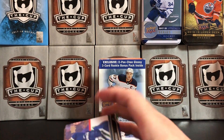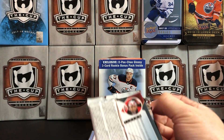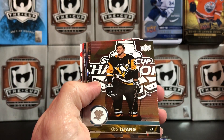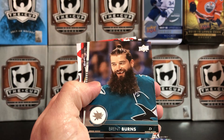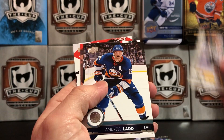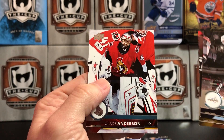Down to the final four packs, and then we've also got our glossy rookie pack. Dmitry Orlov, Kris Letang, William Karlsson, Brent Burns, O-Pee-Chee updates — Alexander Radulov on the Stars, Andrew Ladd, Daniel Sedin, and Craig Anderson.